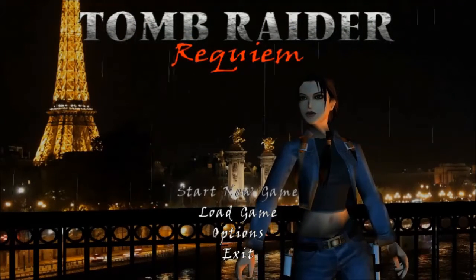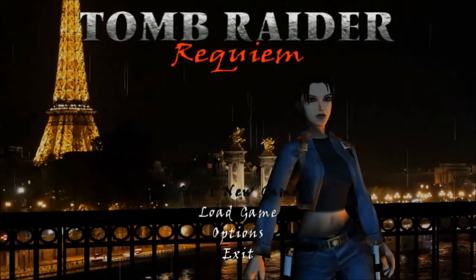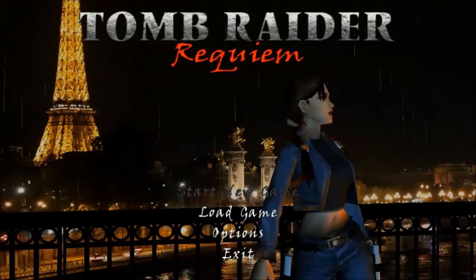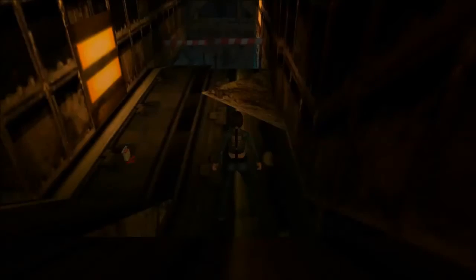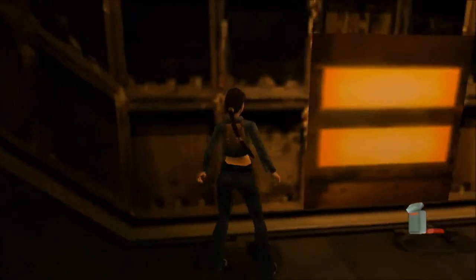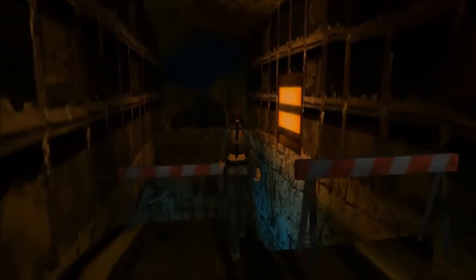What's going on, Killer Gameplay is back at you with the second level for Requiem, and this one is Templer's Library. We're going to go down into this subway here and do some exploring — it's the whole reason she's here in this mission. We see some of the tracks are missing; they keep going but we can't get to them, so we'll proceed down and check it out.